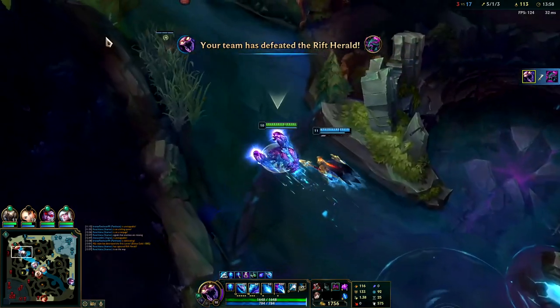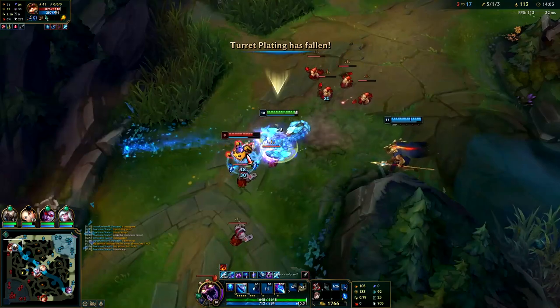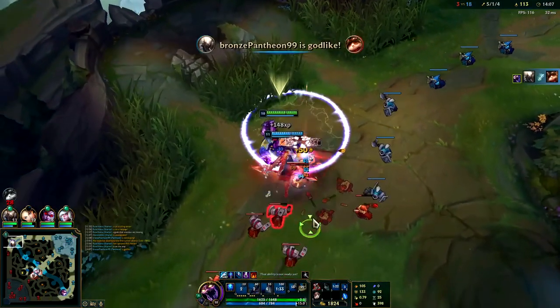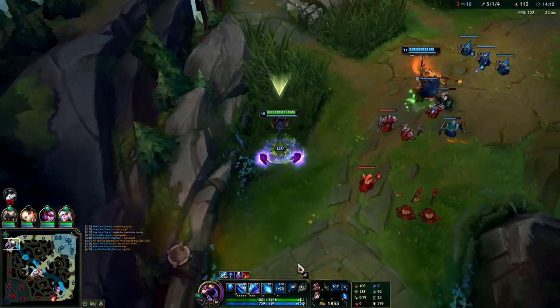All right, we're gonna run this guy down with Chem Tank. W, Blue Smite, hit him point blank range with the stun, we'll pull him back. That was kind of funny — just gets yoinked all the way back.